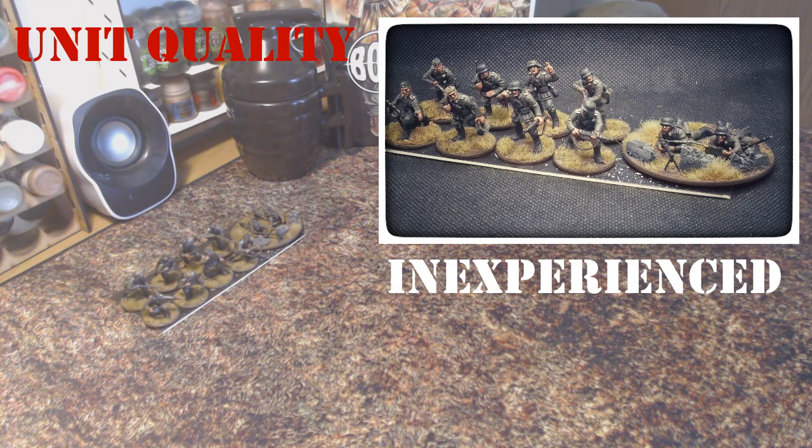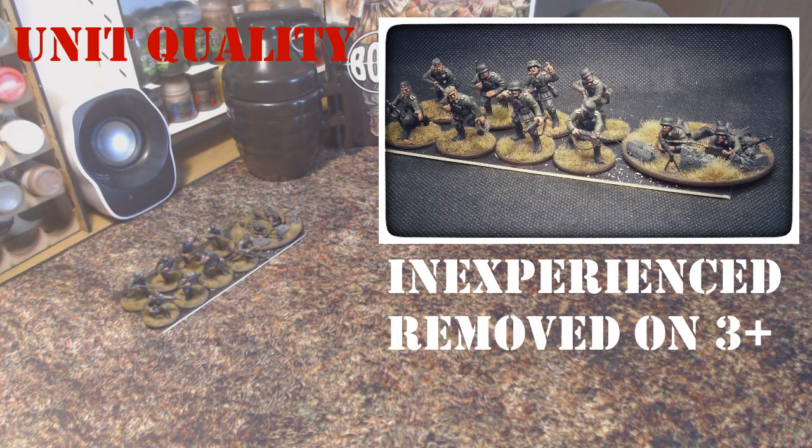We'll be looking at combat mechanics in the next video, but very briefly: when a unit is fired at, a die is rolled for each successful hit to determine how many casualties are sustained. For a model to be removed as a casualty you need to roll equal to or higher than its value on the damage chart in the Bolt Action rulebook. Inexperienced troops become casualties and are removed from the game on the roll of a three or more, representing them not being great at using cover and reacting to fire, so they're more likely to be casualties than troops with better quality.